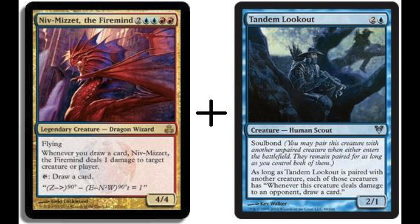As long as Tandem Lookout is paired with another creature, each of those creatures has: whenever this creature deals damage to an opponent, draw a card. But whenever you draw a card, you deal damage. You can see where this is going. The problem is Niv-Mizzet costs six mana, which is a lot to ask for in Modern. For redundancy, there is Curiosity, meaning you can get either Tandem Lookout or Curiosity and both allow you to combo out.